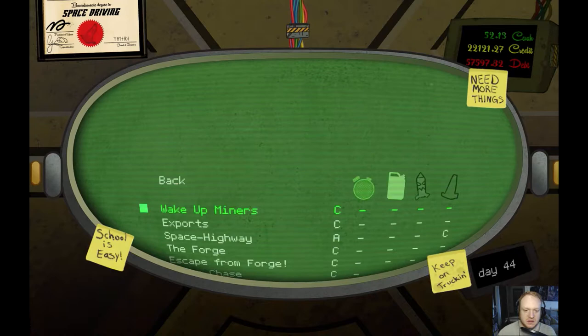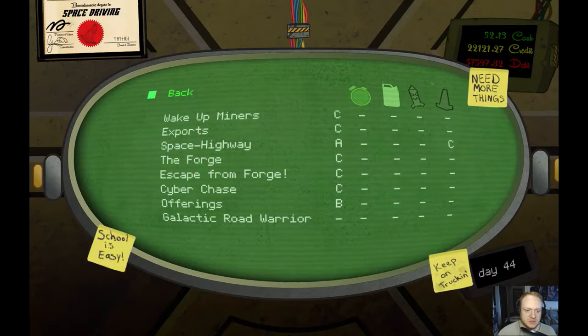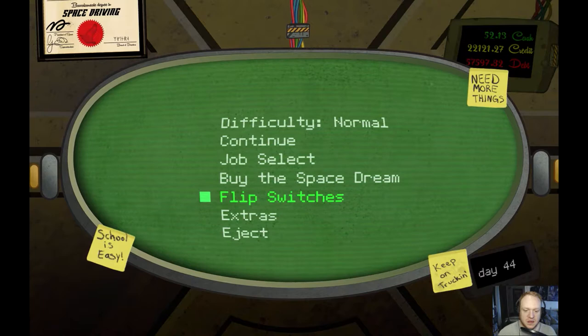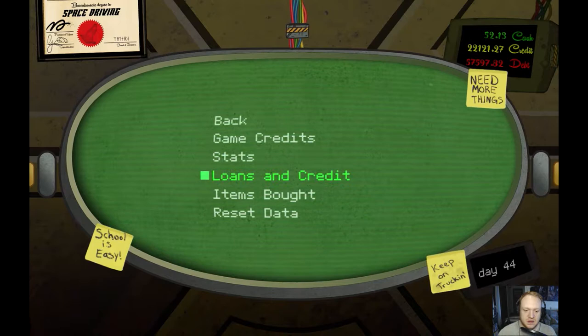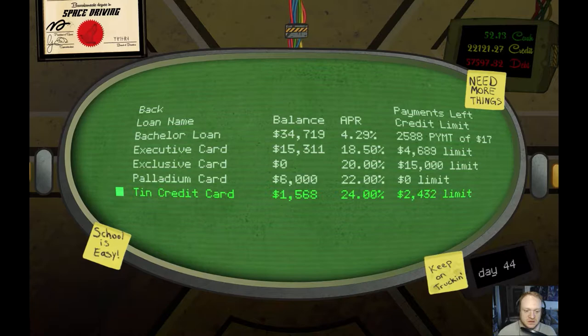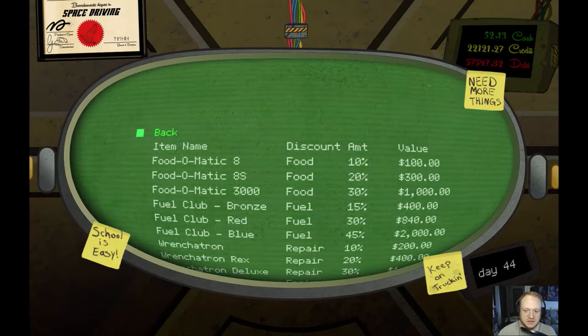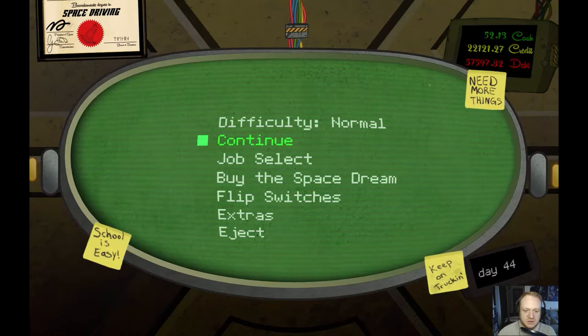Uh-huh. Interesting. I guess, I don't know. Continue. Flip switches. Okay, so that's all that stuff there. You know, we can always check out the extras - game credits, stats, loan and credit. Uh-huh. Nice. At least our APR is down. And item spots. Yep, cool. So we're just checking all that out. Then I guess we'll go back to continuing our thing here - is this just continuing our jobs?